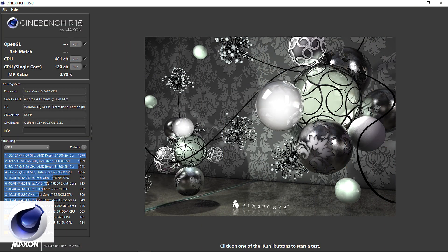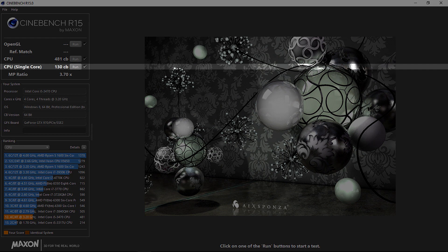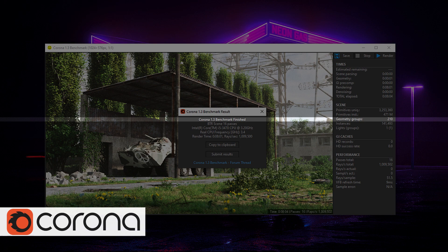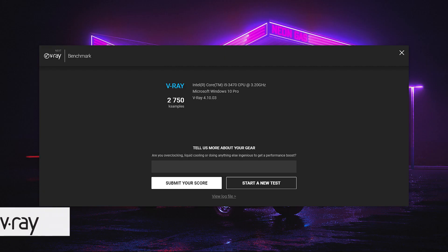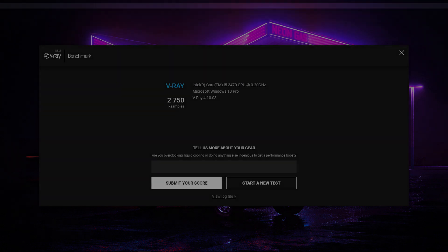Let's quickly have a look at a couple of benchmarks after which we'll move on to gaming results. In Cinebench R15, the i5-3470 scores 130 points for single core and 481 points for multi-core. Using the Corona benchmark we finish the scene in 8 minutes and 1 second, and in V-Ray we're getting 2750 points with our 8-year-old i5 processor.